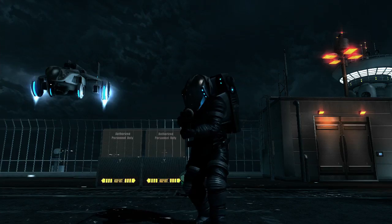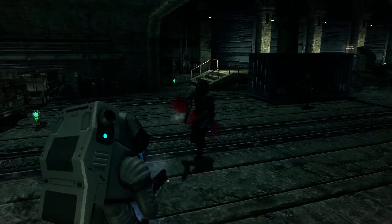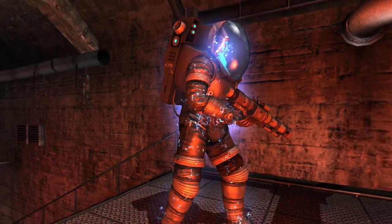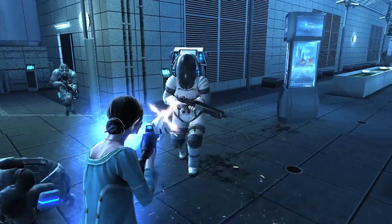Enemy soldiers such as the Thumper can be valuable characters to hack into during battle. The Thumper wears a thick armor that acts as a protective suit, making him resistant to explosives, but also a challenging enemy to battle against.